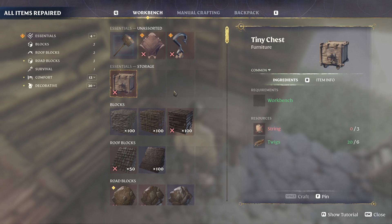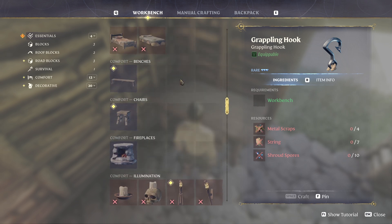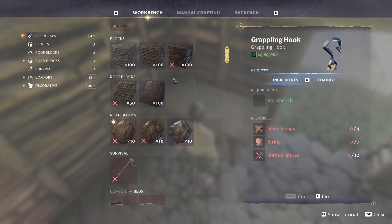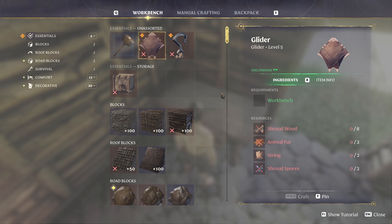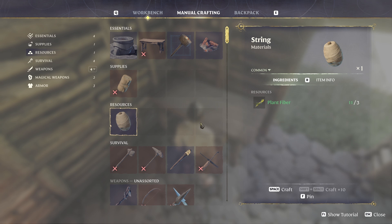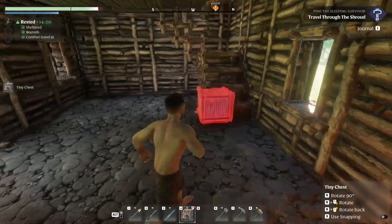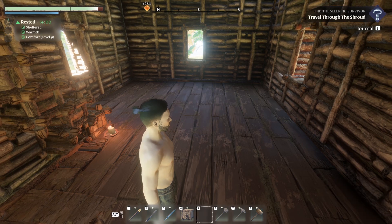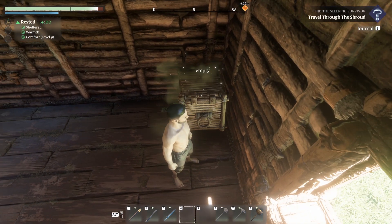We would need string and twigs. Shroud wood, animal fiber, string and shroud spores - we've got a bit of shroud spores. We need twigs and strings. We don't have the ability to add things to the essentials. To make strings we need plant fiber - I've got quite a bit, I can make quite a bit of string. Just three - not much. I think I want to make a storage up here. There we go, first storage!